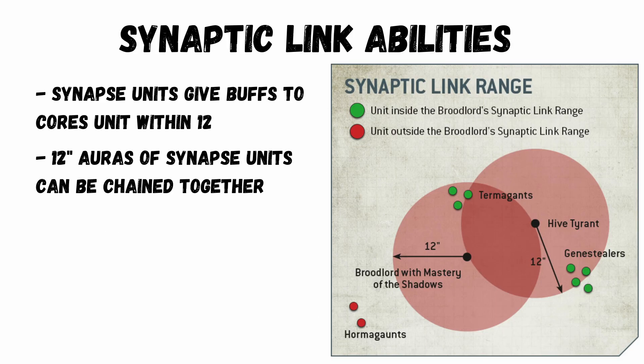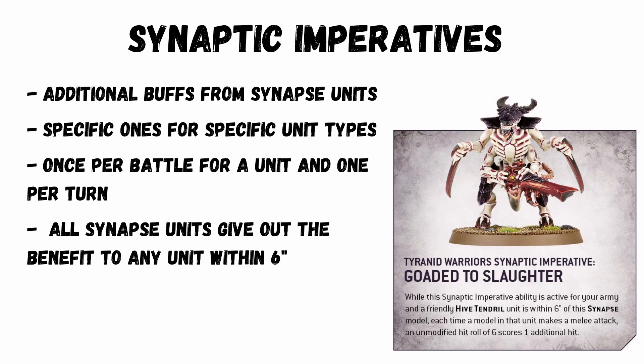Synaptic Link Abilities: synapse units can give out a buff to a core unit within 12 inches. The 12-inch auras of multiple synapse units can be chained together to create an even bigger distance — for example, a Hive Tyrant can give out reroll hits of 1. Synaptic Imperatives are additional buffs from synapse units. There are specific ones for specific types of units, once per battle for a unit and only once per turn. You can activate a selected buff and then all synapse units give out that benefit to any unit within 6 inches.